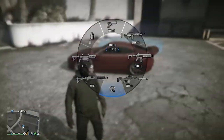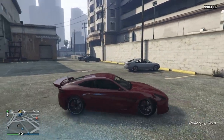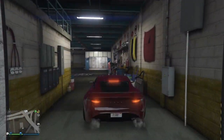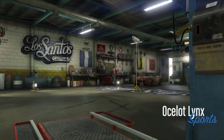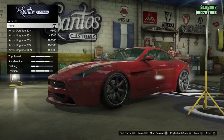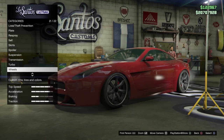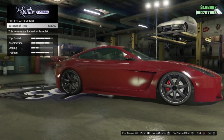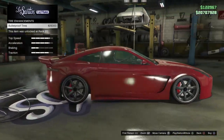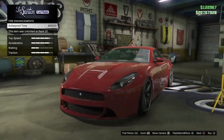You have to make sure that your car doesn't have bulletproof tires and it doesn't have armor. To check that, drive over to LS Customs and go to armor first — make sure there's no armor, always have it on none because it slows down the speed of stancing. Then go to wheels, then tires, and check tire enhancements. If you have bulletproof tires on, you're going to have to sell the car because it just won't let you stance with bulletproof tires — just never buy them.